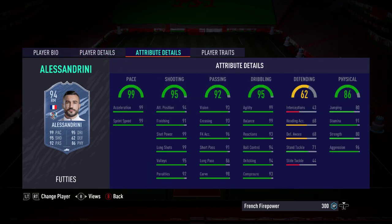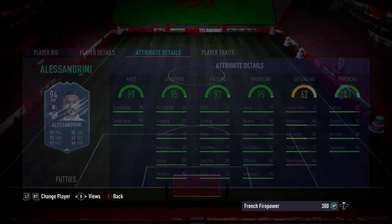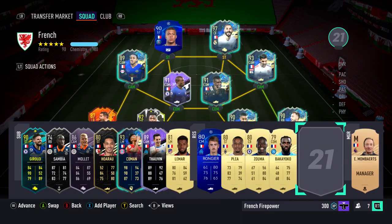He's got good shot power, good long shots — really good long shots. The dribbling is pretty much lovely. Not really sure what chemistry card to put on him — maybe a Marksman, maybe a Maestro. It just depends on what ticks your boxes. But basically it's a free 94 card just for completing squad battles.